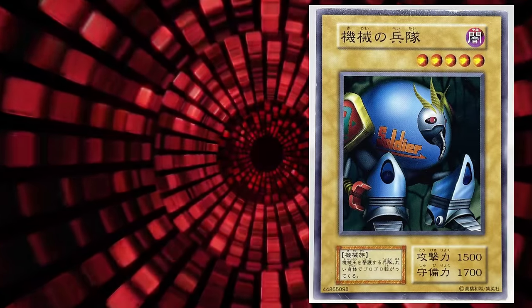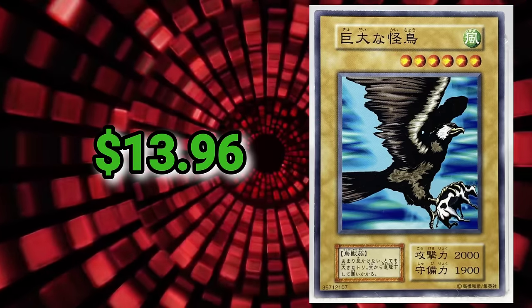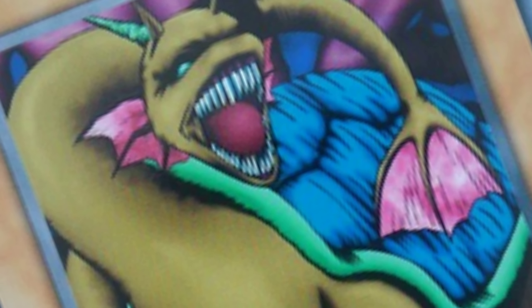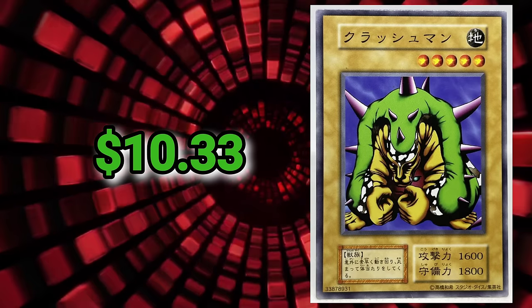Let's do another rapid fire. Cyber Soldier, Blue-Eyes Incarnate: $7.89. Monstrous Bird: $13.96. Boulder Tortoise: $14.64. Sea King Dragon: $12. And Togex: $10.33.